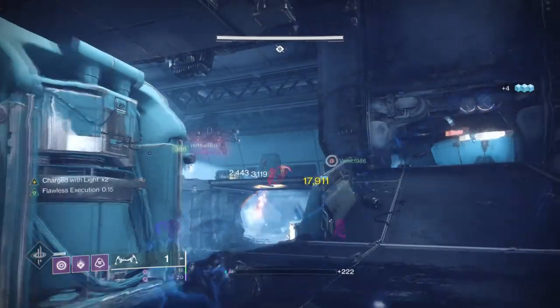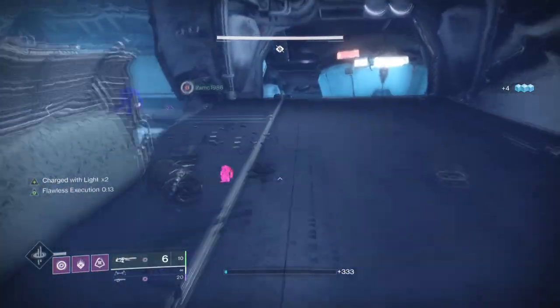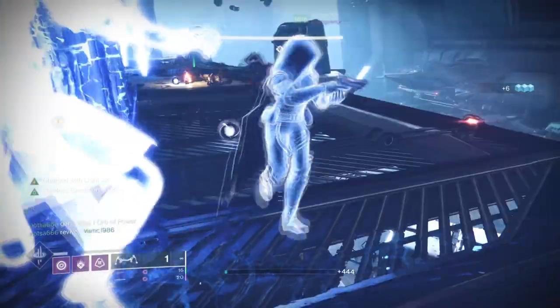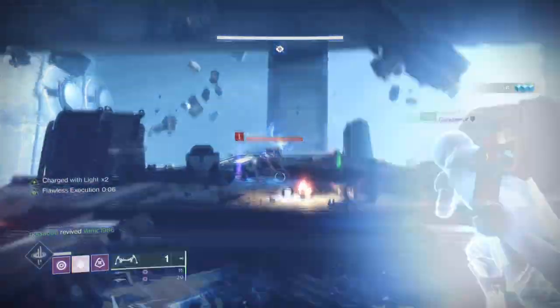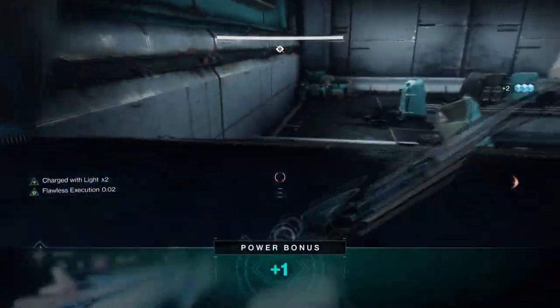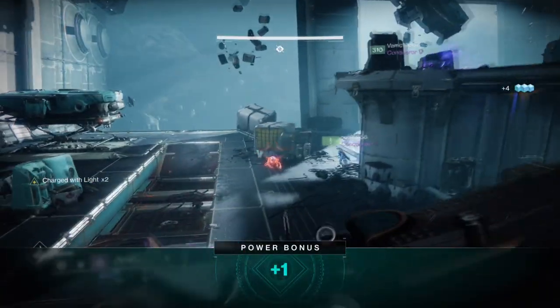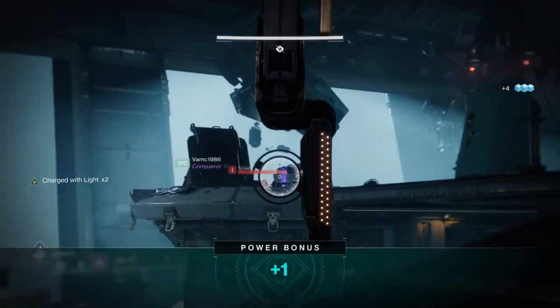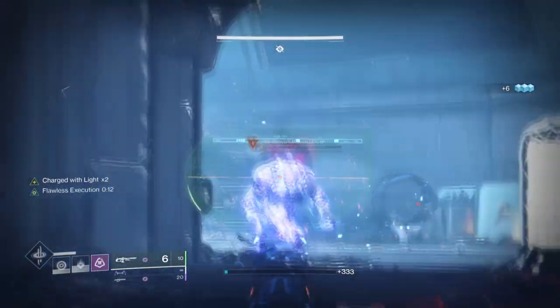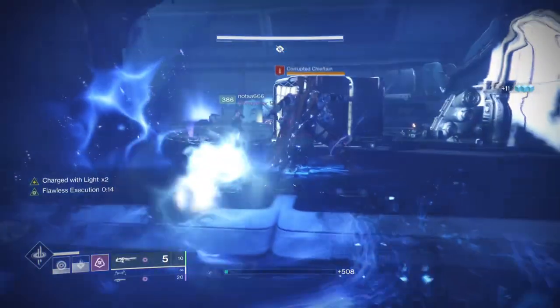So the subclass will be the Way of the Wraith and my plan is to utilise this invisibility as much as I can so we can get our melee back faster and then use said melee to apply a debuff on the targets while the Flawless Execution ability is procced. The following subclass is well known for use in PvP because of its strong invisibility skill for solo players, but we never hear much about it in PvE content and that's because of the super itself which weighs it down.